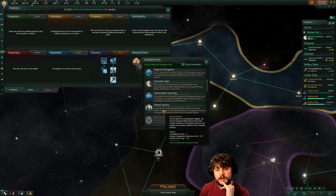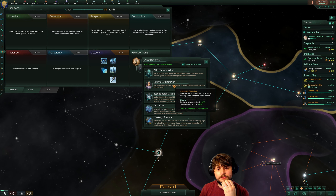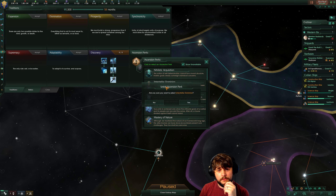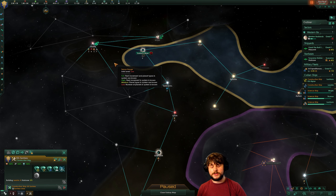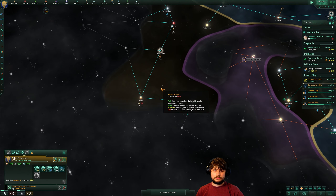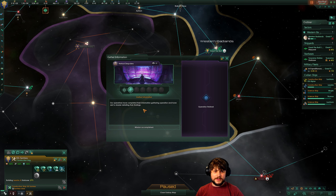Edict capacity. Transcendent learning. Shared destiny. Interstellar dominion — starbase influence cost reduced by 20%, that's my blocker at the moment. Yeah, I'm going to do that. And now can I claim that? Yeah, I can because it's only 60 influence now. That's going to make us go — is that about 25% faster? Something like that? Aeropsis have completed their information-gathering operation and sent a dossier detailing their findings — we get 5 intel on the Natraxi despoilers.